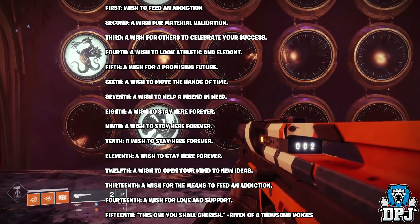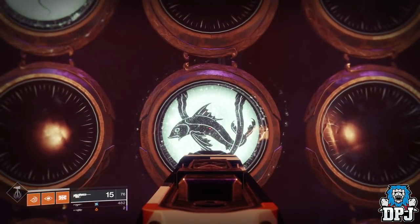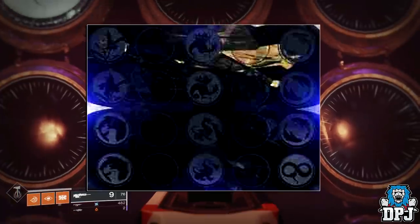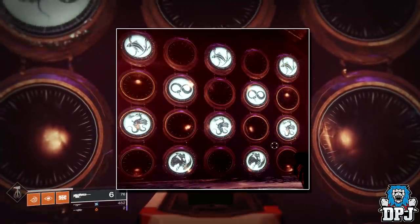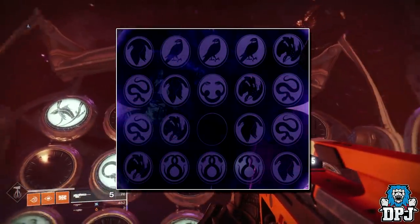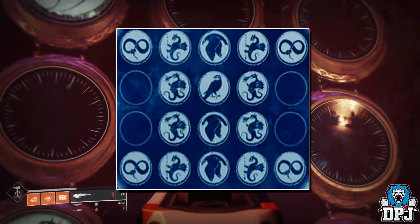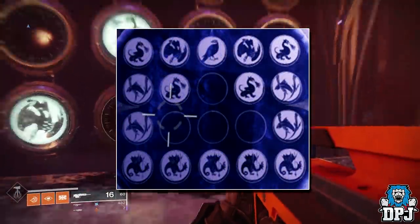At the moment, not all 15 patterns representing these wishes have been found — I believe only around 10 at max have been found in total. The first one is unknown. The second is the pattern you can see on screen now, though effects are currently unknown. The third pattern earns you an emblem — absolutely sick! The fourth warps you to Shuro Chi, the fifth to Morgeth, and the sixth to the vault.